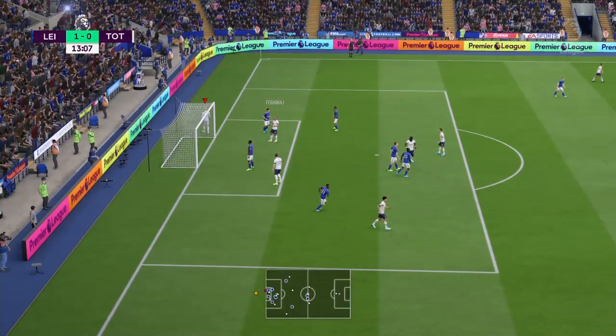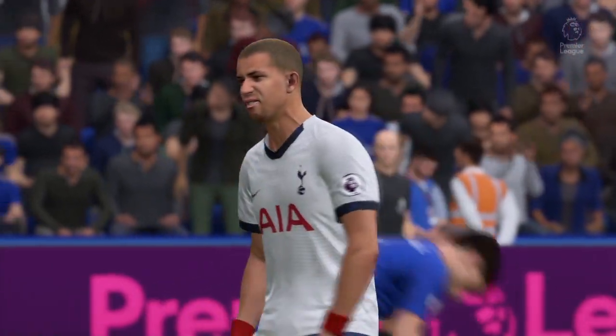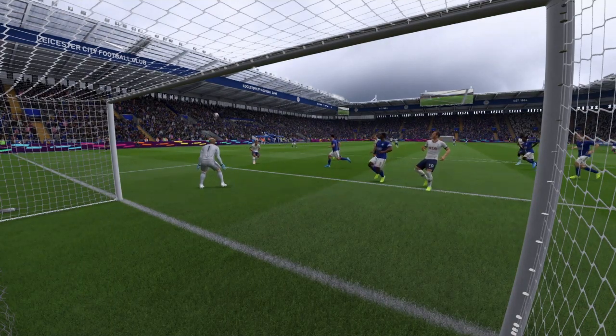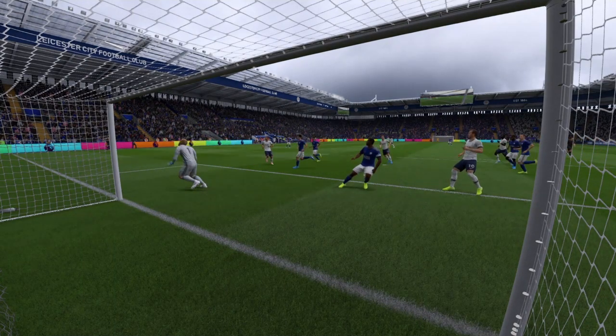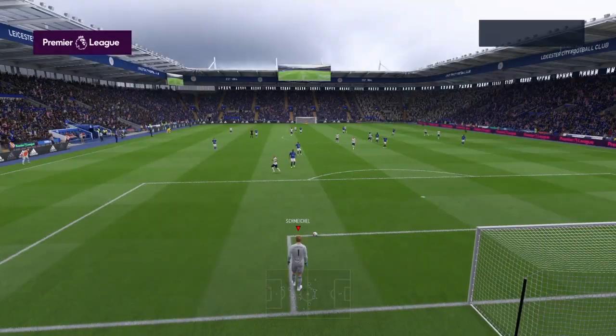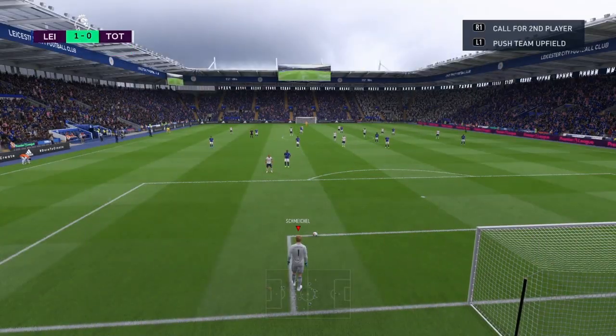Son charging down the left-hand side for Spurs — brilliant turn, cross into the back post — and Forgelé with a dreadful header towards goal. What a chance — look at the space he had, he could have brought that down and smashed it. But thankfully he didn't and it was a terrible header, so the score is still one nil to us.